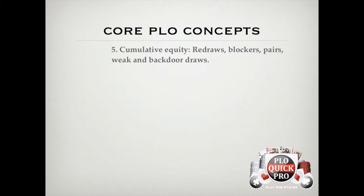In a game where coin flipping for stacks is the norm, a lot of your profit will come from being on the good end of the 55-45 matchups. But the difference between being 55% or 45% against a range is based on factors that you might miss if you don't look hard enough.